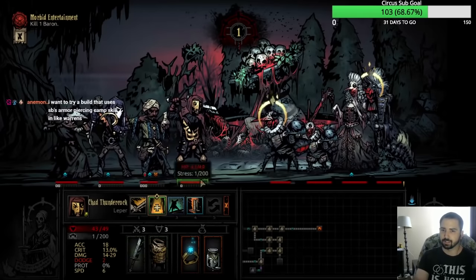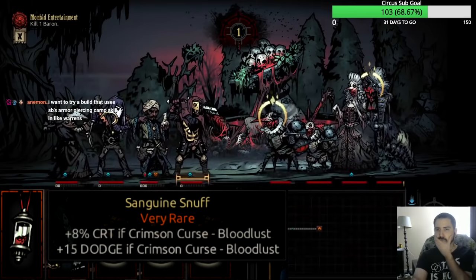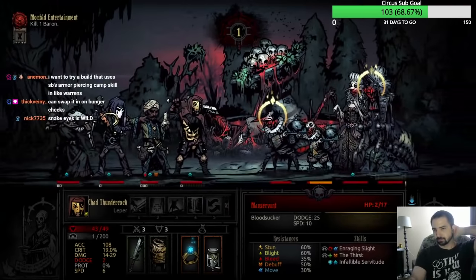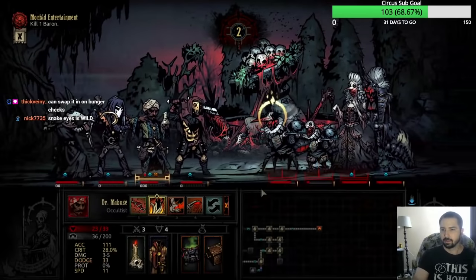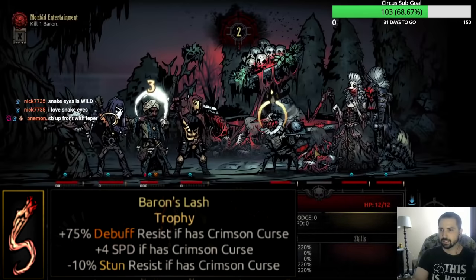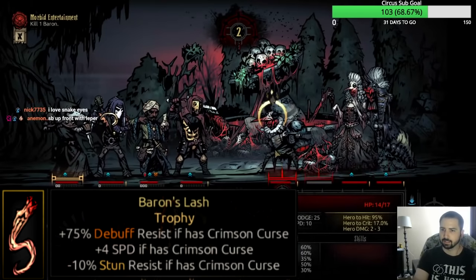As for the rest of the trinkets, they honestly aren't great except maybe Sanguine Snuff, which is okay for a lot of crit and dodge. The courtyard sets for characters are pretty good overall with their upsides and downsides — it's too much to cover in this video so check out my trinket tier list if you're interested. The boss trophies for courtyard are pretty lackluster; the only decent one is the Baron's Lash because it's basically four speed, while the Countess Fan and Viscount Spices are both pretty bad.